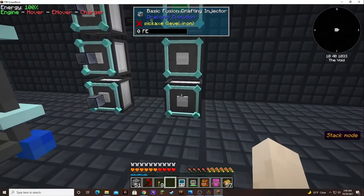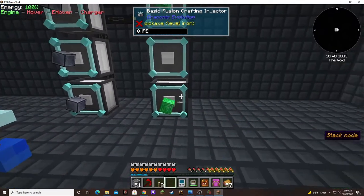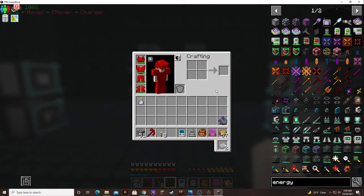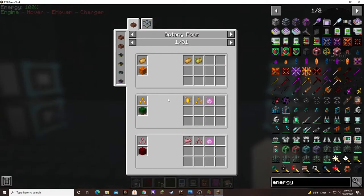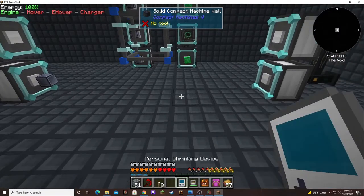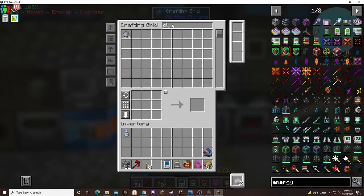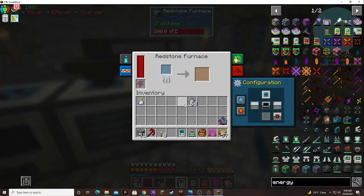I want to do this. I keep forgetting that. Uh-oh — what did I have to have in the middle? I didn't look. A botany pot. Okay, let me do that. I should have plenty of this — clay. Whoa, a little bit of lag there.